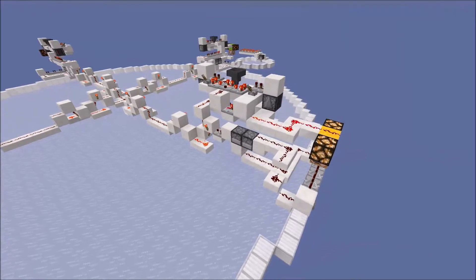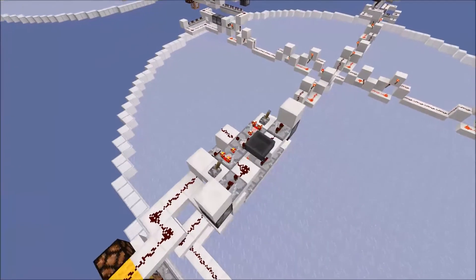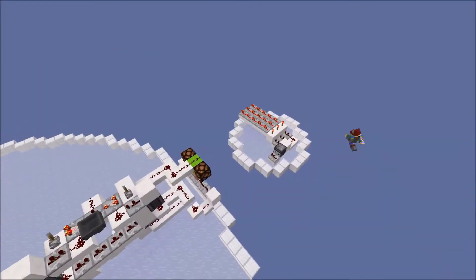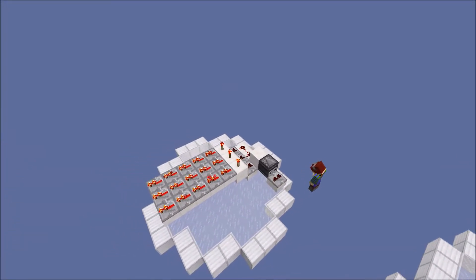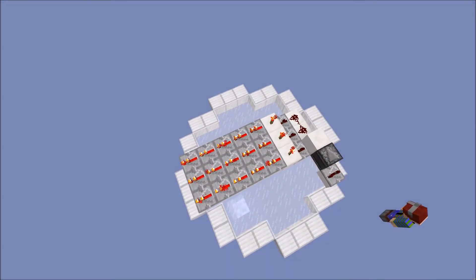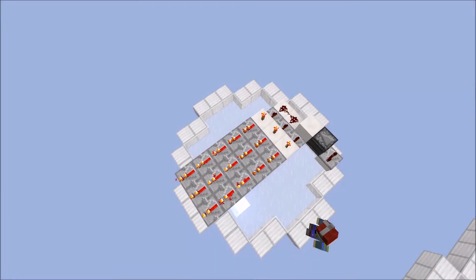Once again this just uses one line to connect everything together and uses the same two-way repeaters I showed previously. Now you may have noticed that I've been using comparators in these detectors essentially as torches to invert the signal. This is because of a bug that's been in the game for quite a while now — the link to the bug report is in the description if you want to go and upvote it.